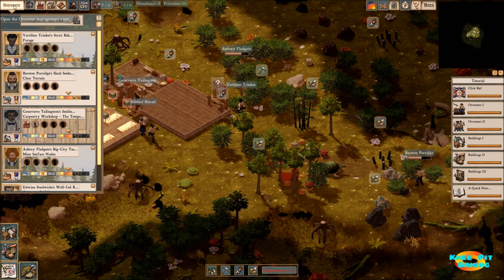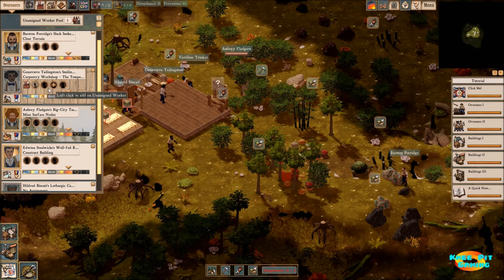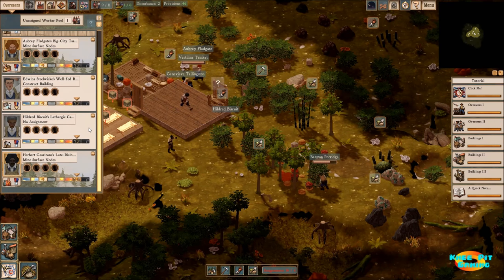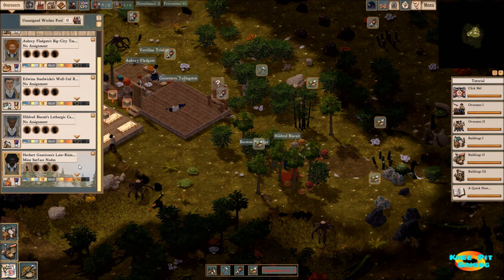Before we get too much further, let's go take a look and see that we have one worker that is currently unassigned. We've got one worker working in carpentry other than the overseer. So let's go ahead and add one here so we can mine those surface nodes and get that taken care of a little bit quicker.